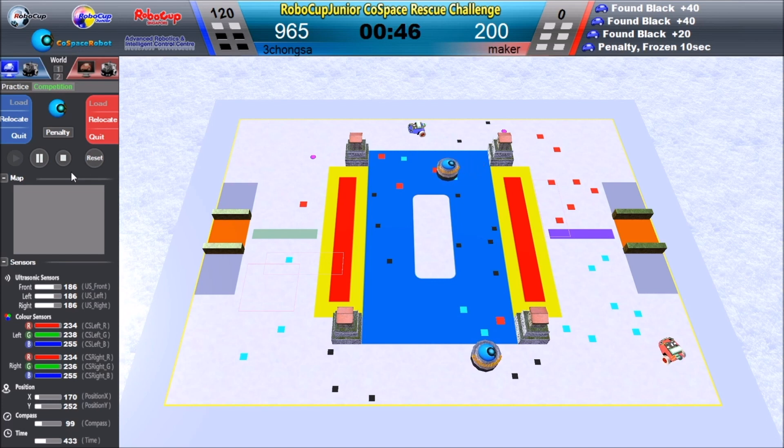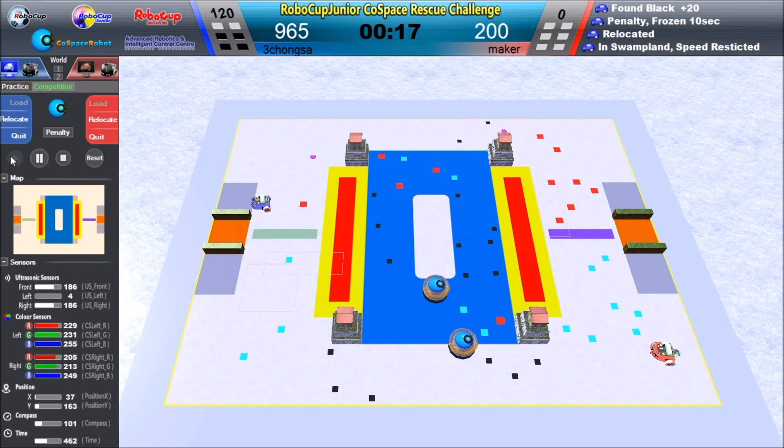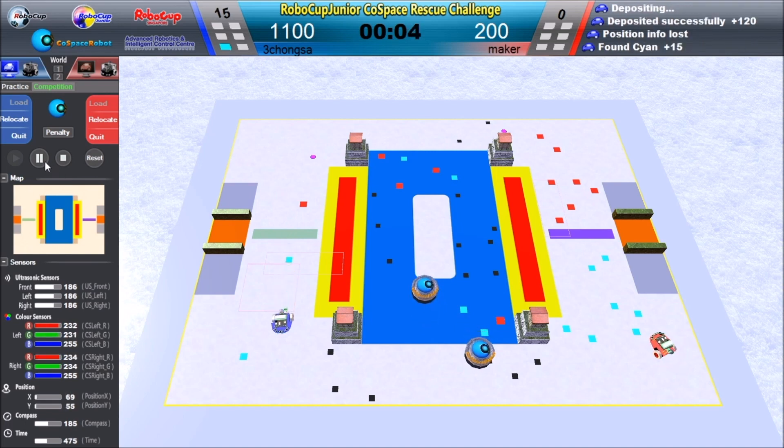The robot is going for the deposit area but seems stuck because of the trap. It manages to reach the deposit area and is relocated after being stuck in the wall, then goes to the deposit area again. Now the game ends — the blue robot earned 1,100 points and the red robot earned 200 points, so the blue robot wins this match.